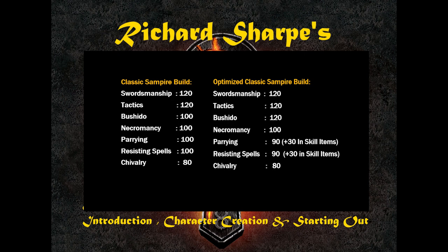Necromancy is the skill we use to get Vampiric Embrace — in this build, it's our only method of healing. There's no healing skill or other major healing ability. Vampiric Embrace gives you 20% of all the damage you deal back as health. So if you hit an enemy for 100 points, you receive 20 hit points back. With a Sampire swinging very quickly, especially using Whirlwind, you can heal through almost anything.